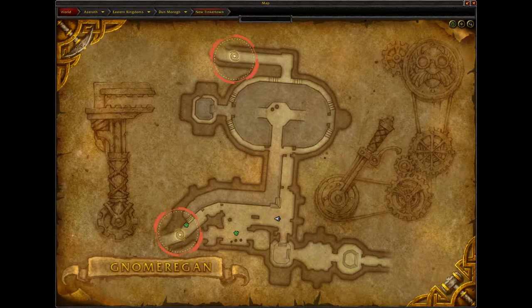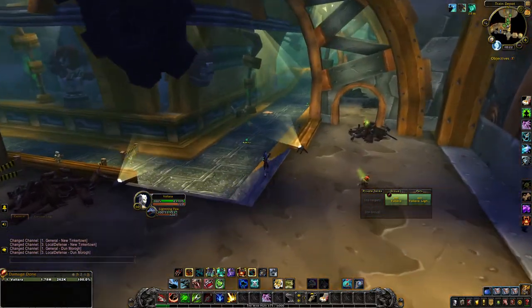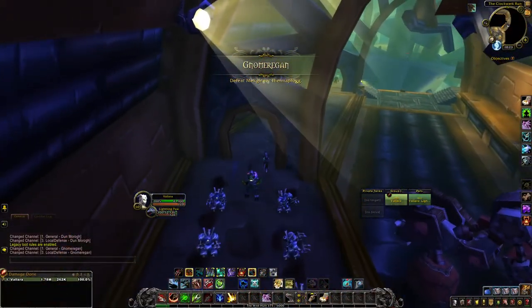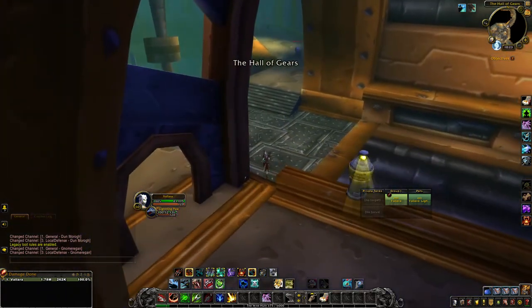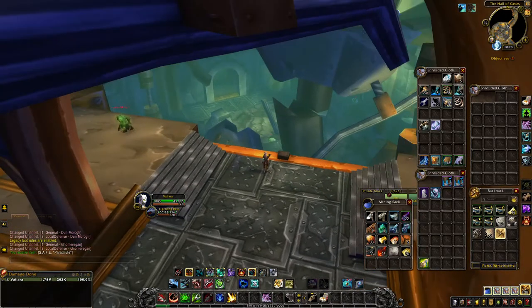When you make your way inside you'll see there are actually two different entrances — just go with the closest one. It'll take you to the exact same spot inside the dungeon, so it's not worth the effort to go all the way down the hallway to the farthest one. This place can be a bit of a maze. After entering, you want to run over and pick up a parachute because we're going to jump down here.